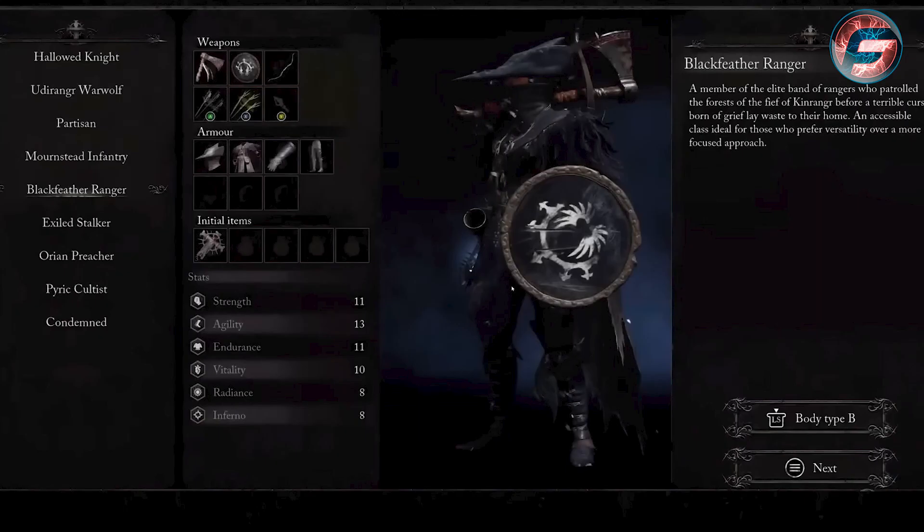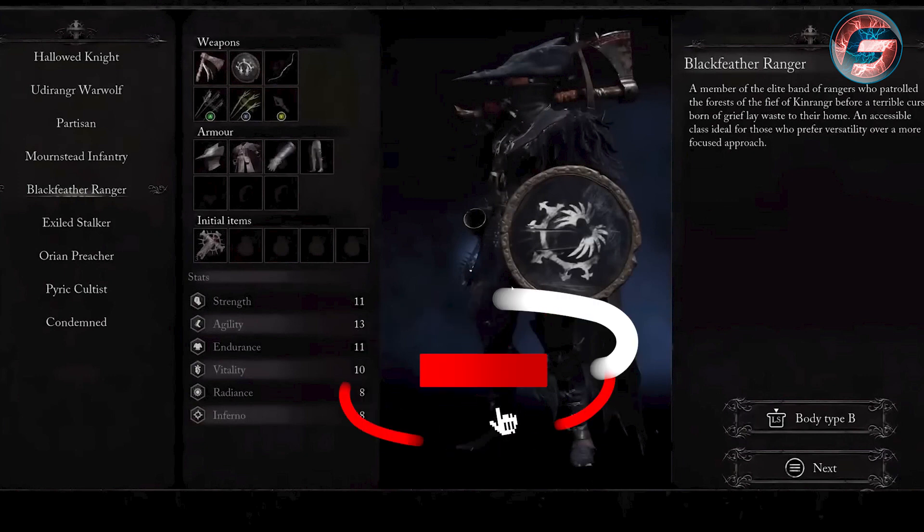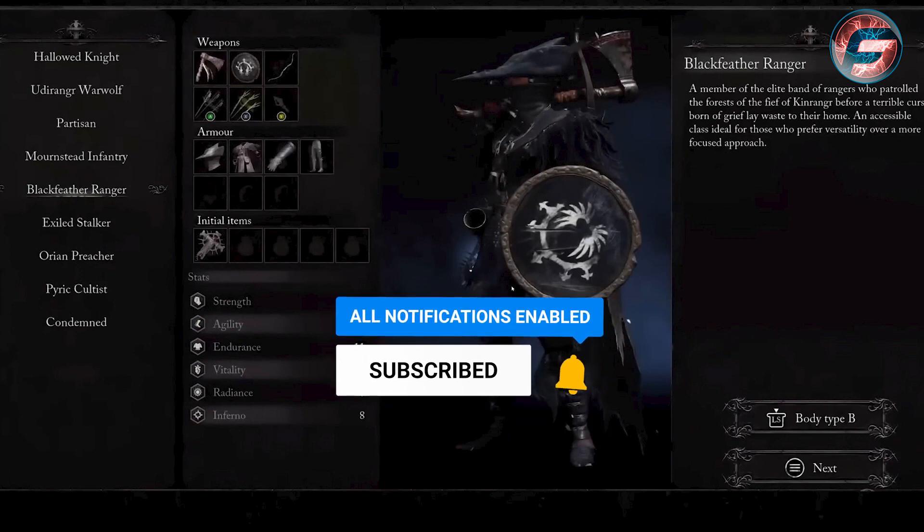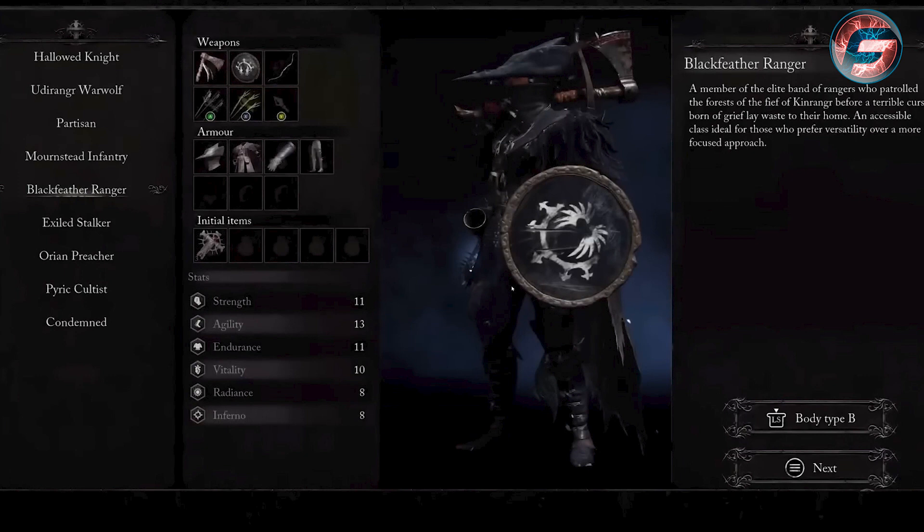The first class focuses on the Axe Bow, and it also comes with oak arrows, poison arrows, a light shield, and medium armor. It focuses on strength, agility, endurance, and vitality. The best positioning with this class is shooting arrows from far away and then eventually moving forward to defeat different types of bosses.